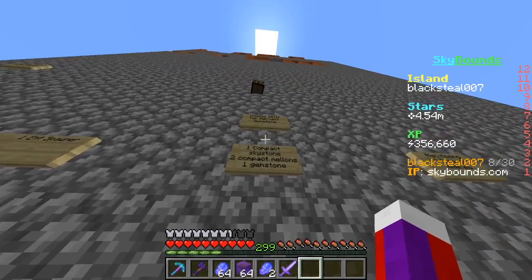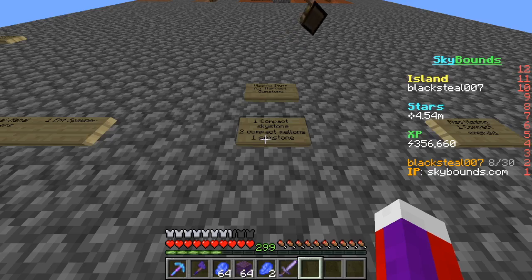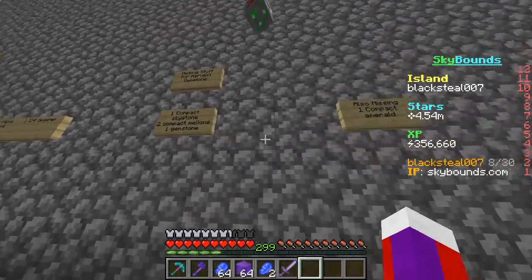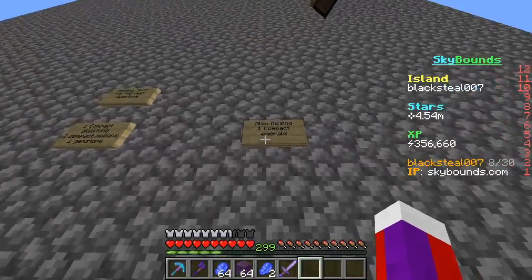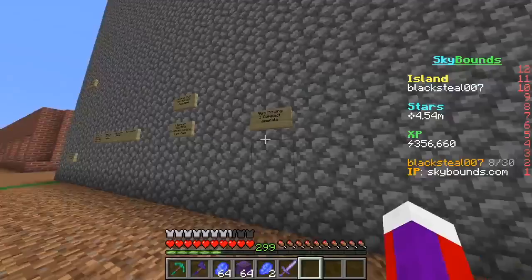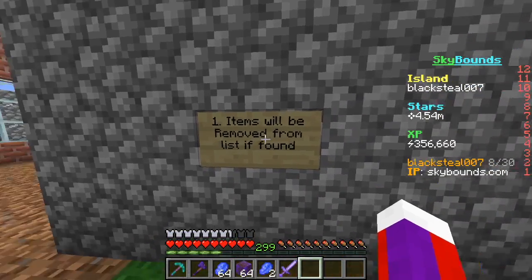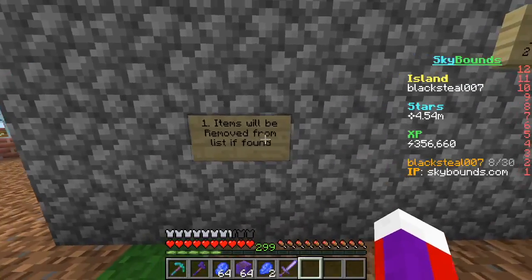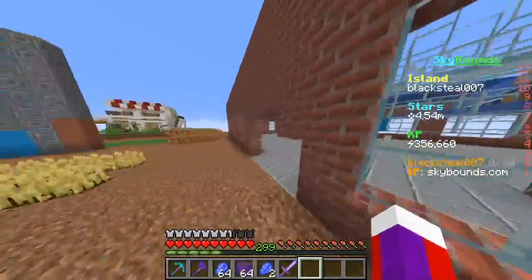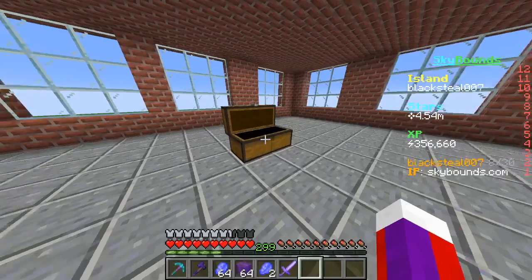I was just trying to craft a hallways gemstone. I'm missing one compact skystone, two compressed melons, and one gemstone. Also missing one compact emerald. There's nothing in this chest because I took something out of this chest earlier. An item will be removed from the list if found.